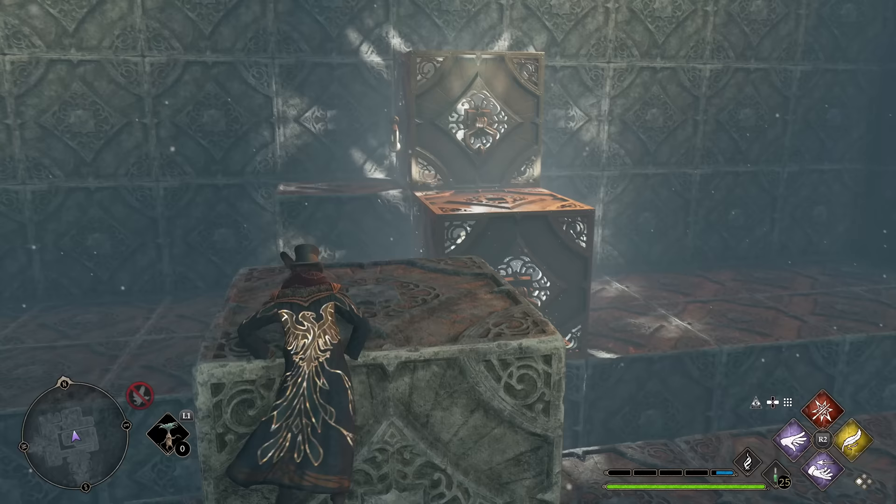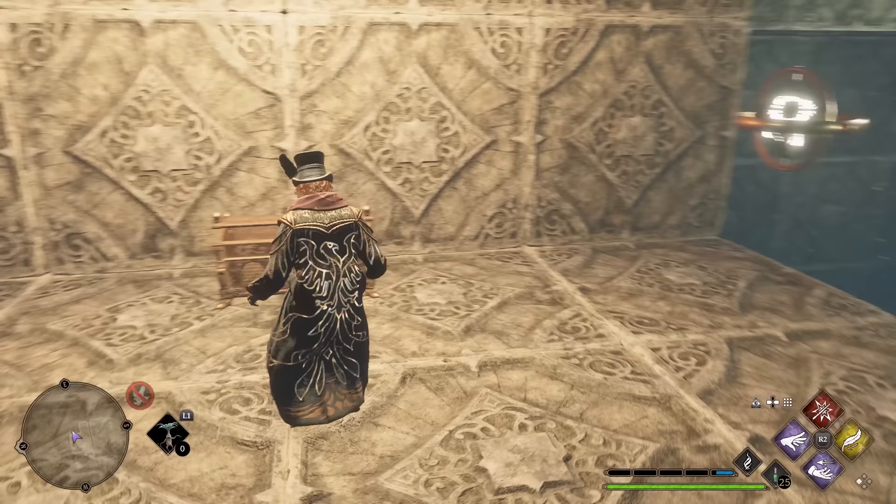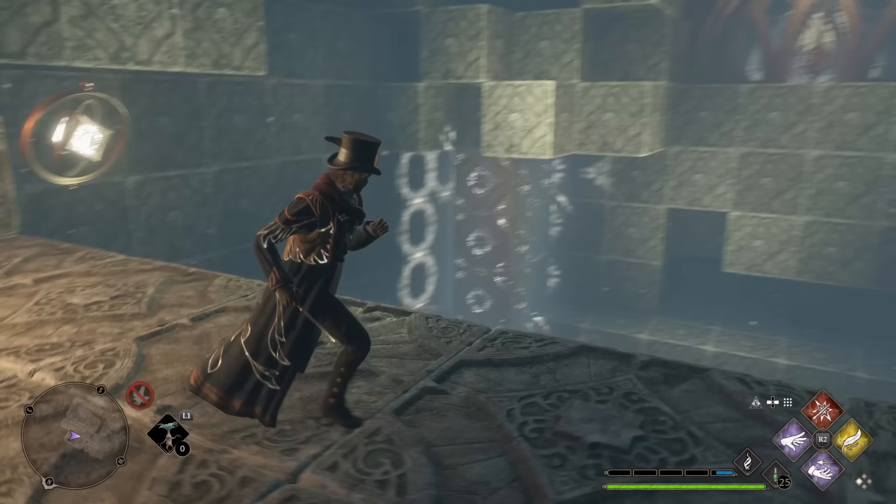We're going to go ahead and loot a treasure chest up here. Once you do, the room will reconfigure itself. I've already completed this, so you won't see that process. But as soon as you've done that, you're going to have a new exit revealed on the opposite side of the room.